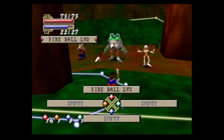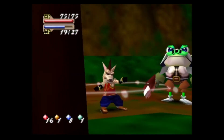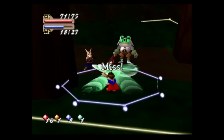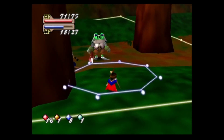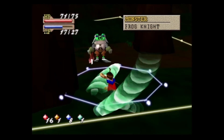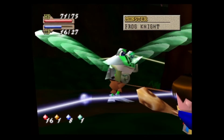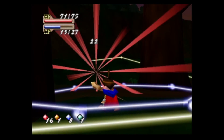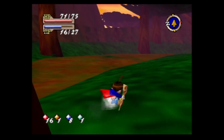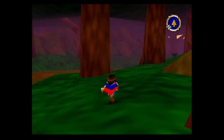Now we have a Frog Knight. Frog Knights are actually quite easy to deal with. If I back up just a touch and don't move, he can't hit me. If you get close he does Tornado like the Kobolds, but as long as you don't get too close, Frog Knights are easy.